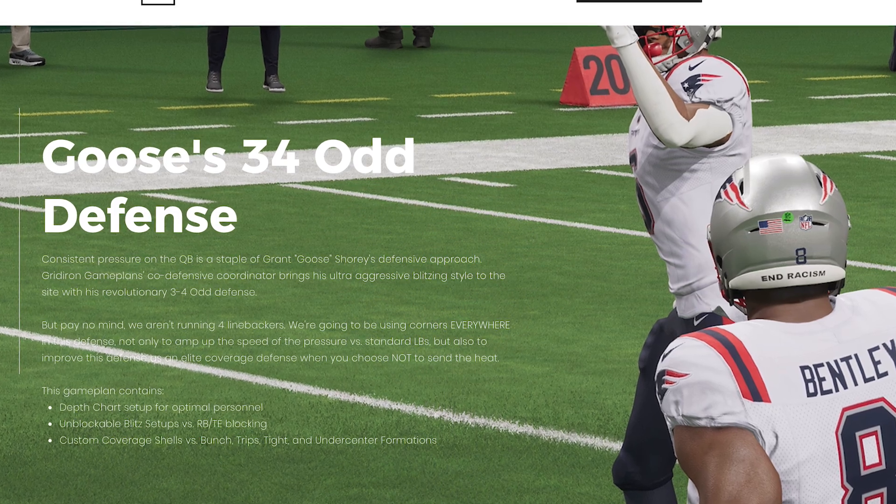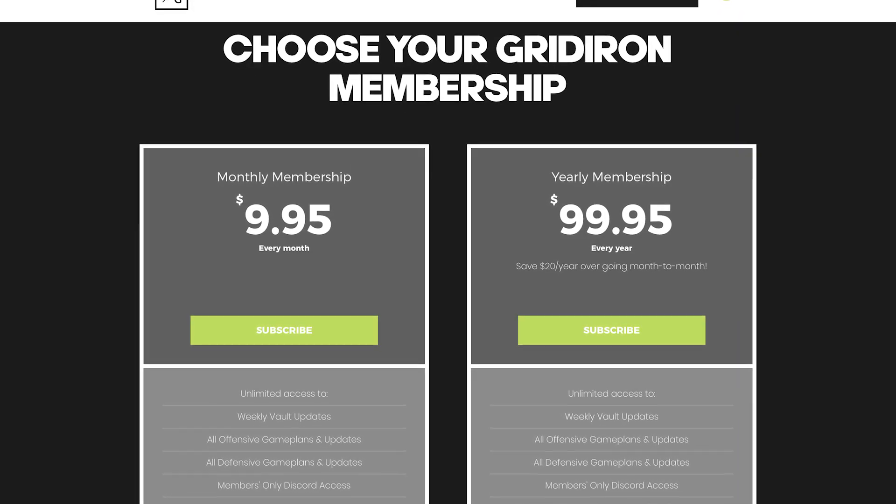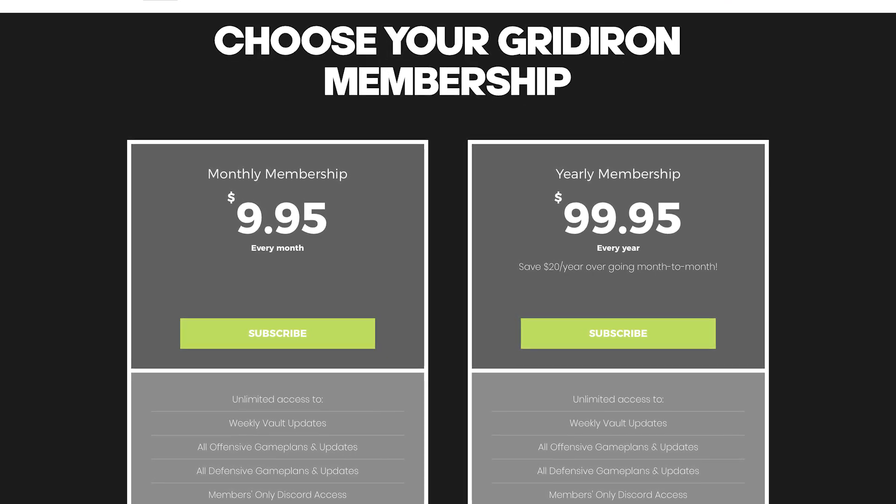We have just dropped a revolutionary meta-shifting defensive game plan over on gridirongameplans.gg. MCS competitor and Madden Pro Goose, one of the best blitzers in the competitive Madden space, has dropped his game plan with setups to counter bunch tight, bunch strong, tight slots, under center, and RPOs. It has crazy depth chart glitches to get the best coverage players possible to amp up the coverage behind an amazing blitz. Pair that game plan with this tip and you're going to be all set.